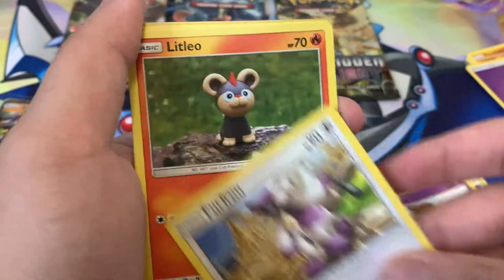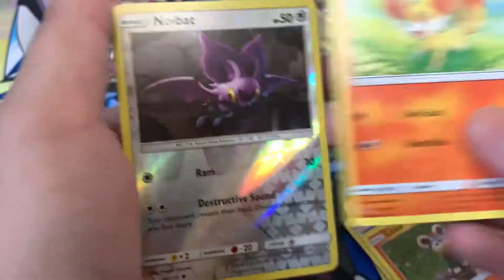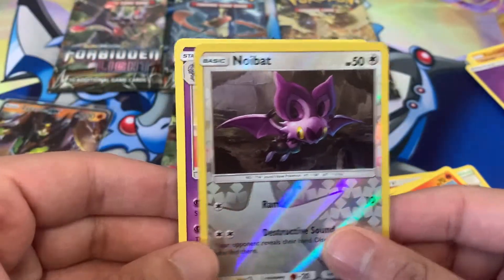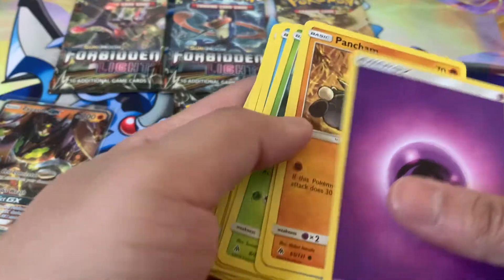Furfrou, Litleo, Fennekin — Gnawbat reverse, there you go, there's a reverse! And we got a Meowstic. It's still weird though — did I miss something? The first pack definitely had no reverse in it.